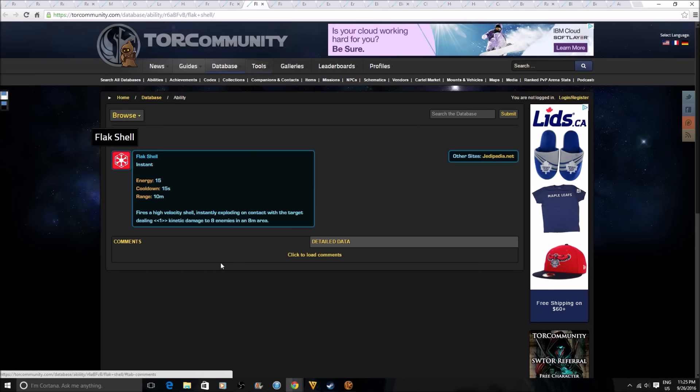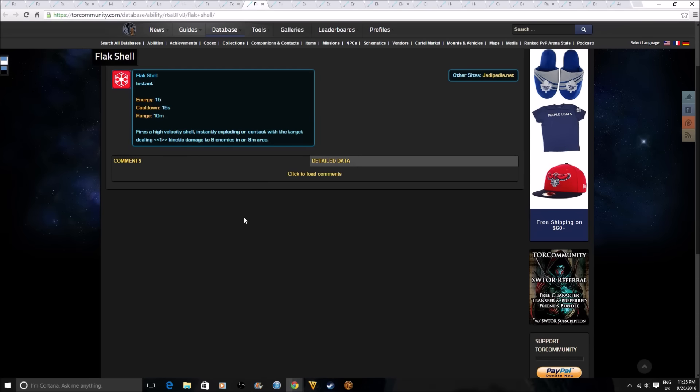Flak Shell fires a high velocity shell that instantly explodes on contact with the target, dealing kinetic damage to 8 enemies in an 8 meter area. This is an AoE ability and I believe it's going to power techs. It's similar to the explosive dart that mercenaries have, but the difference is this one is instant cast — it's not one of those things where you throw it and it explodes later. It instantly explodes and I think it's going to do a lot more damage.